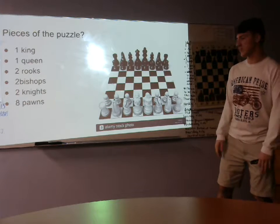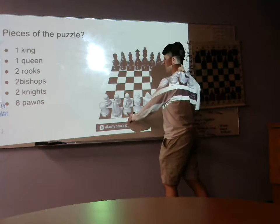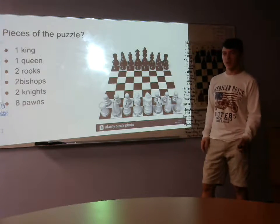First off, the pieces are the puzzle. You have the king, the queen, the two rooks, the two bishops, and then the two knights. And then you also have eight pawns.